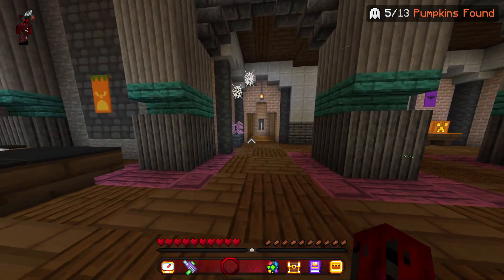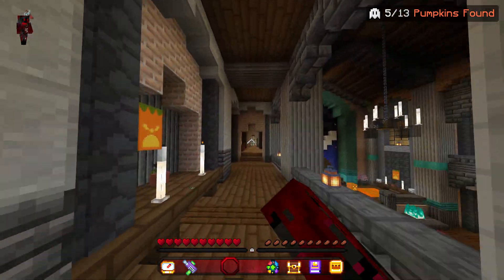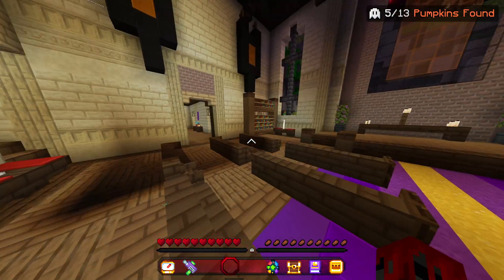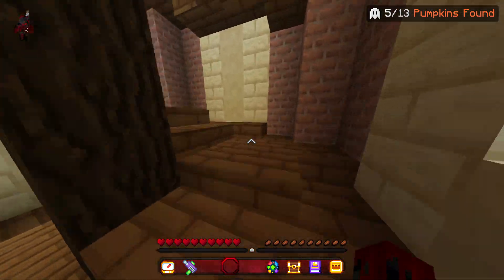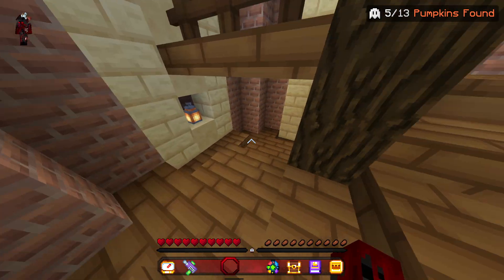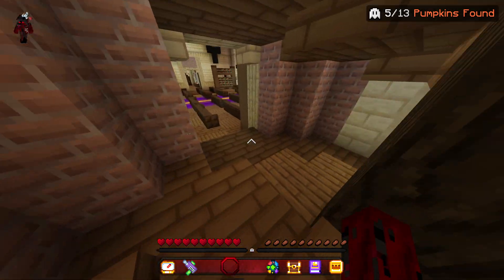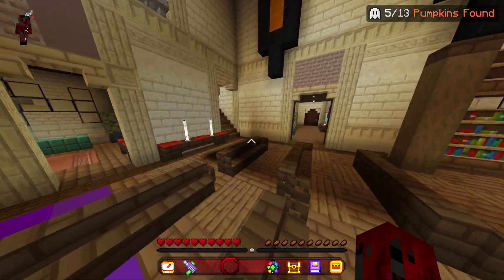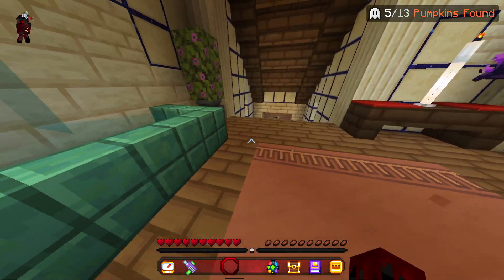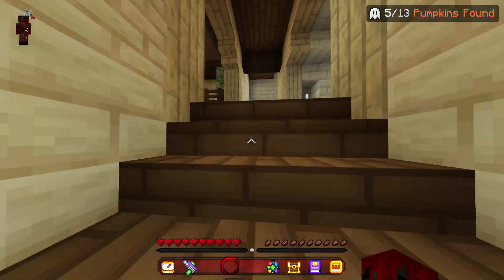Once you get inside the castle, you want to go and take a left on this first door here and go up the stairs. From here you want to come out and go all the way down there and then go up these stairs here, through here, and then through this staircase. You want to go up this way and up these stairs here, and then up again.